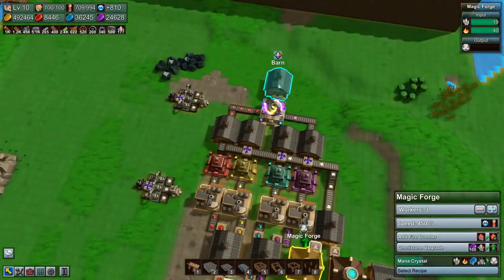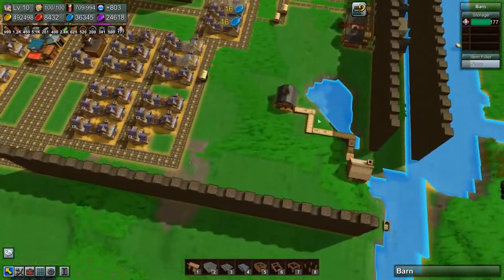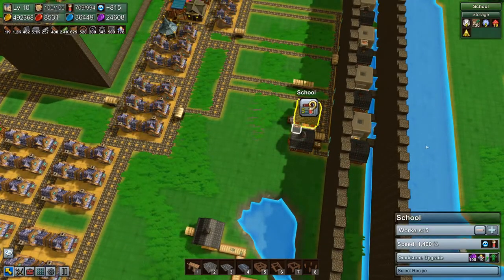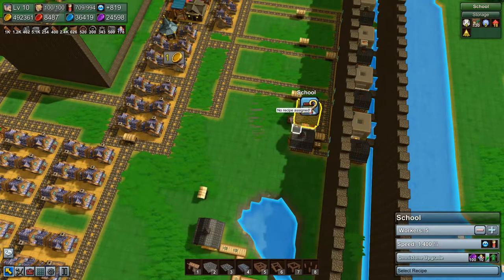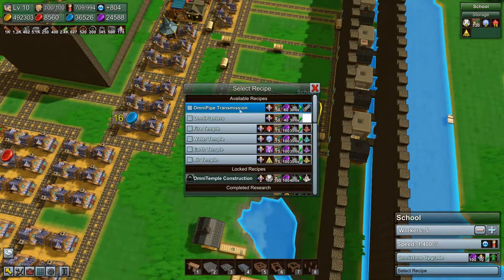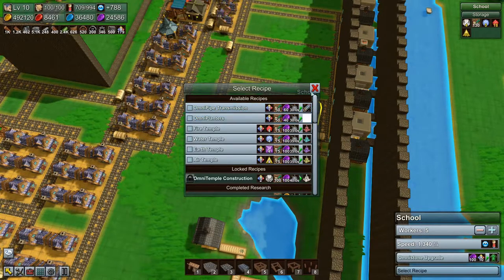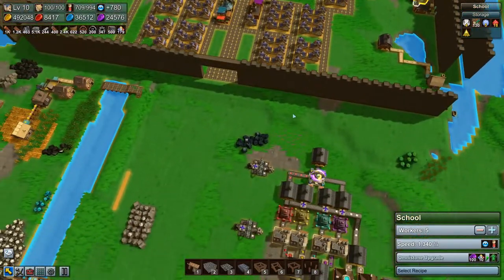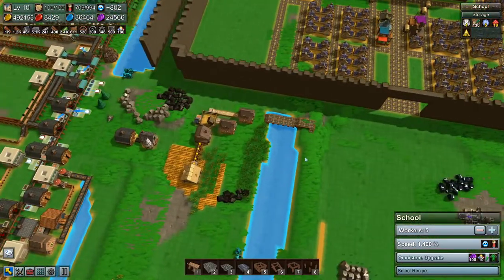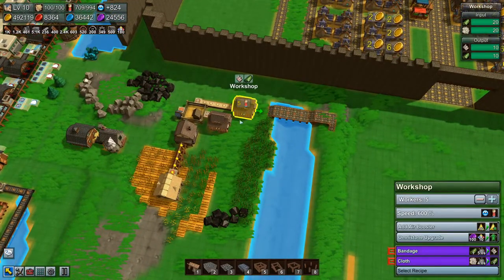So that means we'll get a lot more omni stones made - we already have quite a few. We could actually, because we have so many, set up a wagon, go over to the school, and start researching omni pipe transmission and omni planters. But before we do that, I want to get this wall finished today if we have the time, so we're going to have to delete all this stuff, and that is okay.